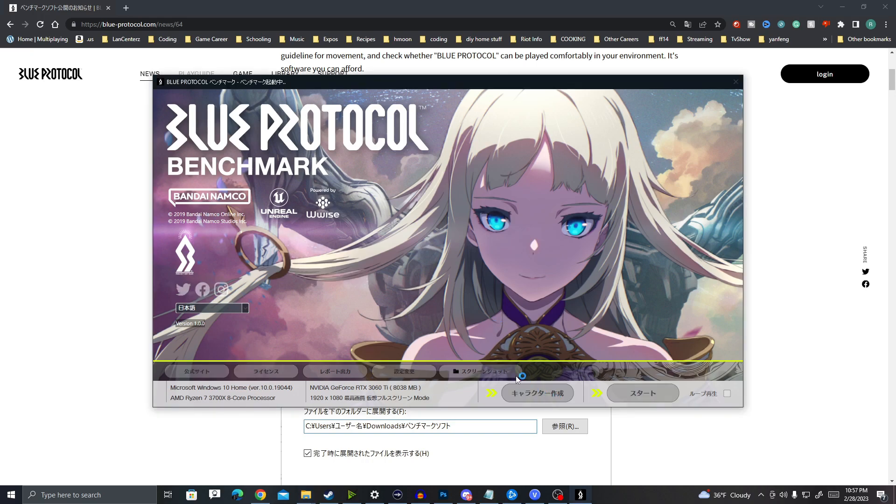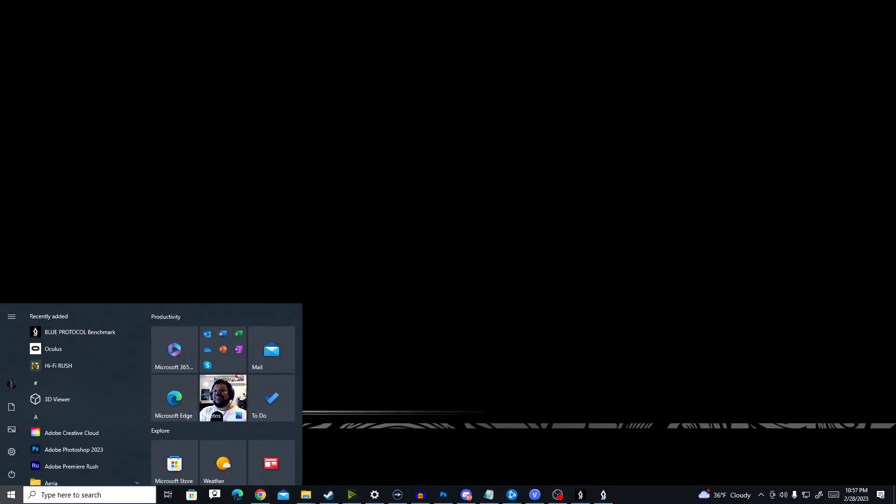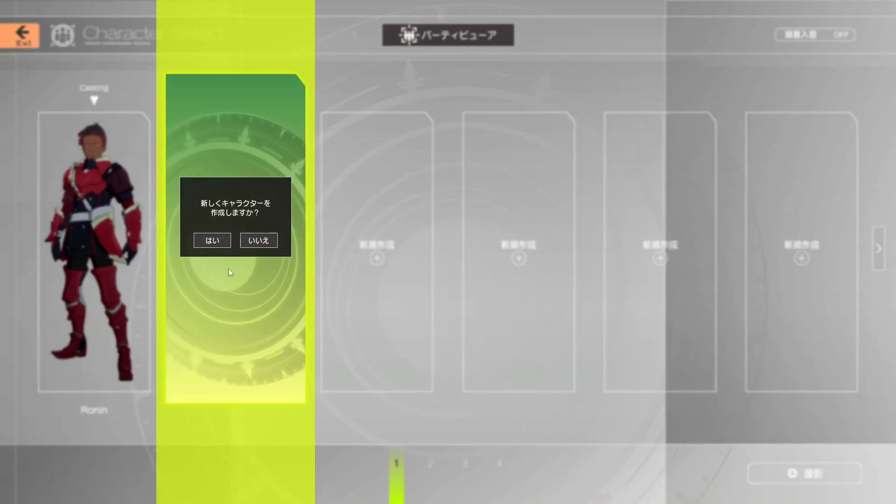We click this first bar to create our character. I'm already going to have a character created here, but I'm going to go through the character creation process with you guys so you won't make the mistakes that I made. Here we have our character selection open. This is the character I created, and this is like the new character slot. The shorter button is yes, so go ahead and do that.